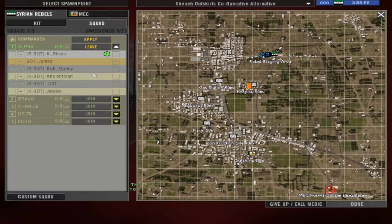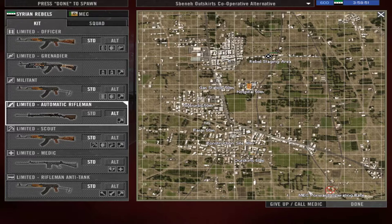We join a squad and press page down. We are not leading any squad, and then we deploy.